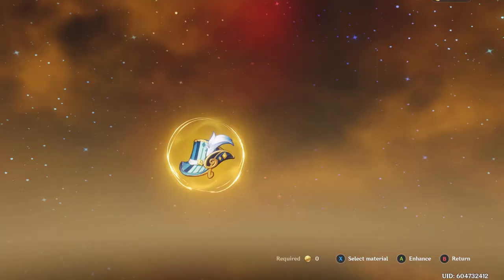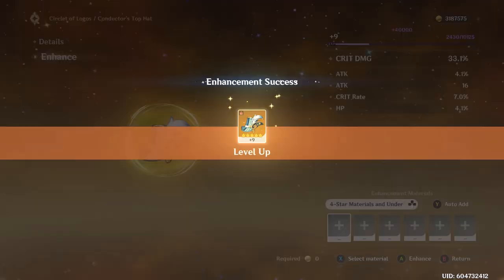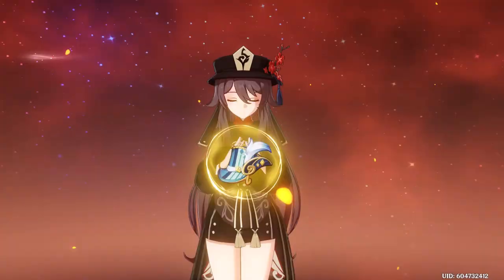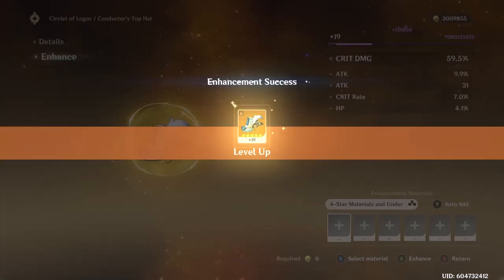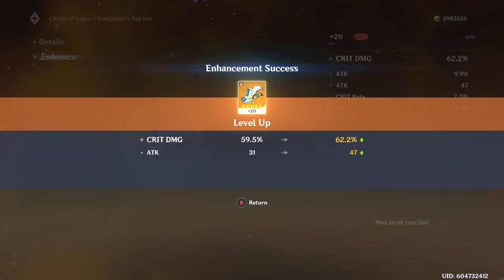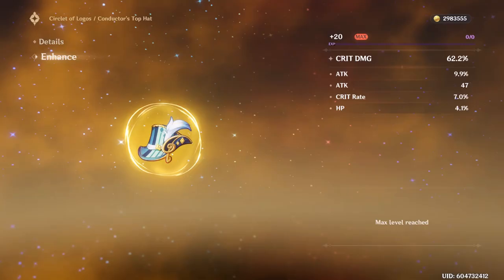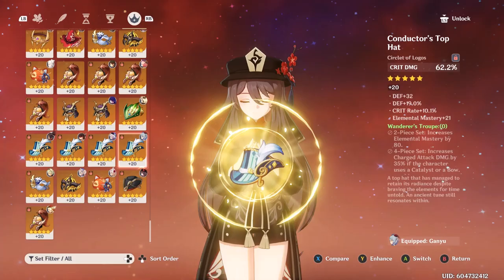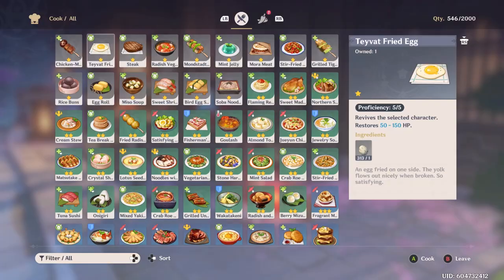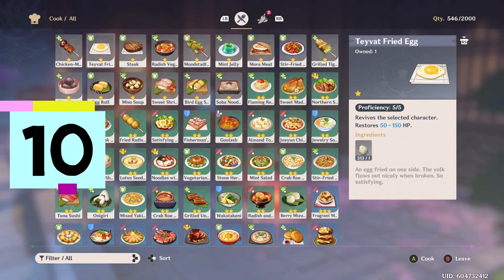Now, if you really don't know what to spend your mora on — I find that unlikely — just level up an artifact. It costs a ton of mora. This artifact kind of rolled into flat attack a few too many times. Ironically, this is probably better than my other conductor's tops. Actually, it's looking better with my crappy conductor's tops, so that's not too bad.